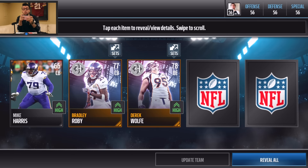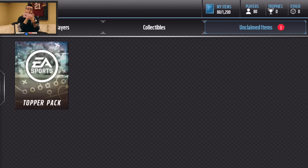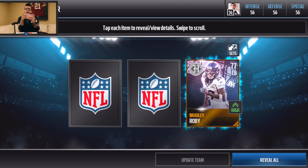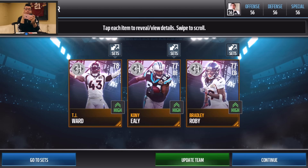Wait — what is that? A Team Hero Bradley Robie — it's a Headliner Edition! That is a sick-looking card. And then another Headliner Edition — two of those in one pack, that's crazy. Now the moment I've been waiting for: the bundle topper. There are three things in here, and again — three Headliner Editions in this pack.